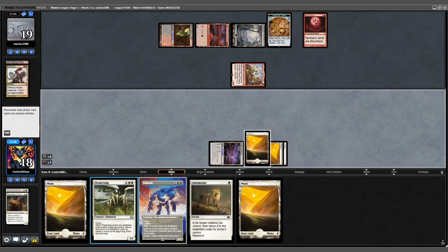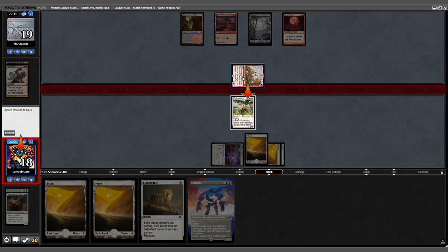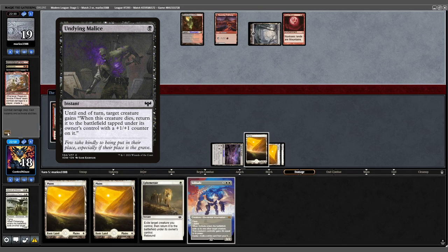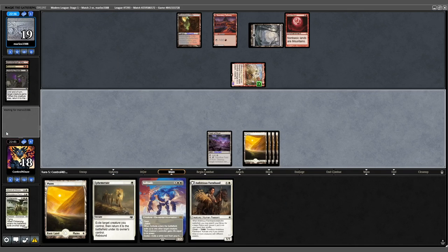We untap, play a land, and play Flickerwisp — flickering the Treasure token. Attack for 2, representing an Undying spell. There it is: Undying Malice. Flickerwisp goes down; Ragavan comes back. Another Ambitious Farmhand — play out our Plains and pass.